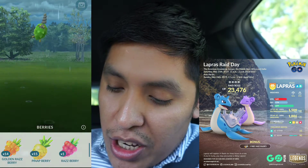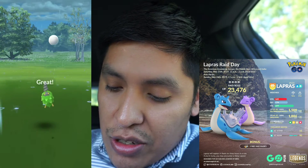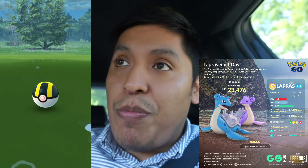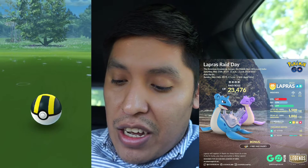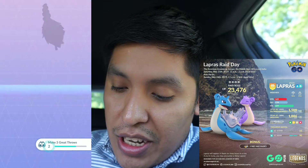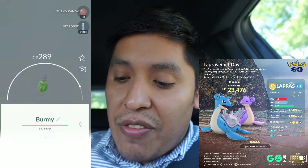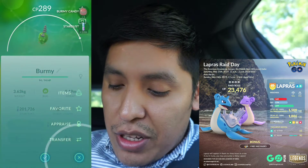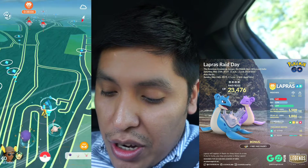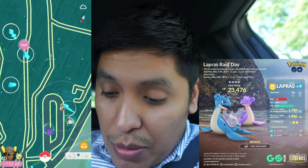We're gonna use a golden berry — I don't want it to run away — and an ultra ball. Great throw! There we go guys. I hope everyone's able to find a lot of nice Pokedex entry Pokemon. It evolves into another Pokemon, I can't really remember the name right now. Not the best stats but still it's a new Pokedex entry.